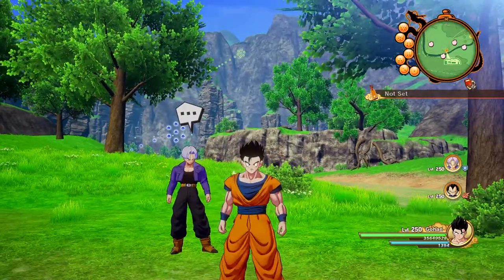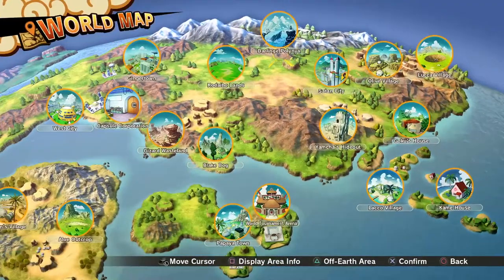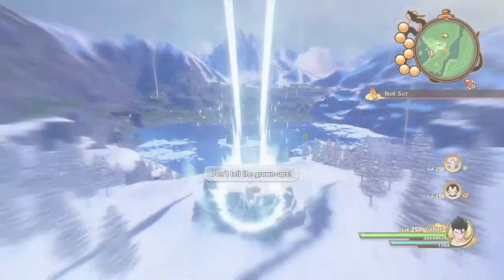Frozen rabbit meat can be a bit tricky to find in DBZ Kakarot. Common sense tells you it's frozen, so let's head to the only zone that has snow, Darlinj Polinia. But once you get there, where the heck are all the rabbits?